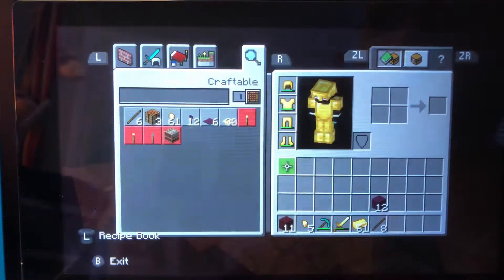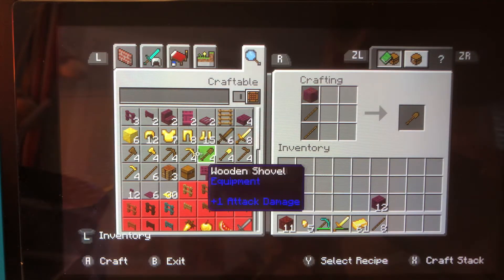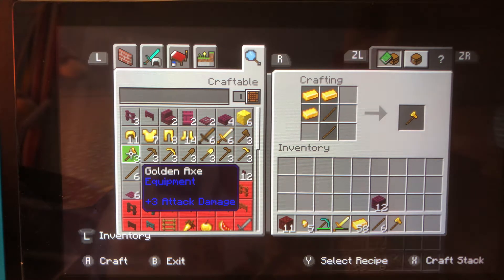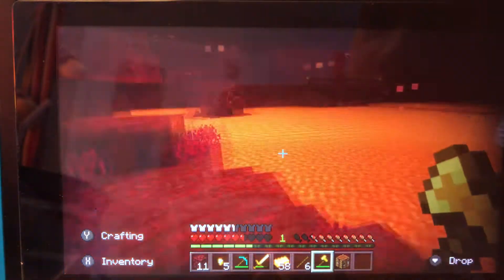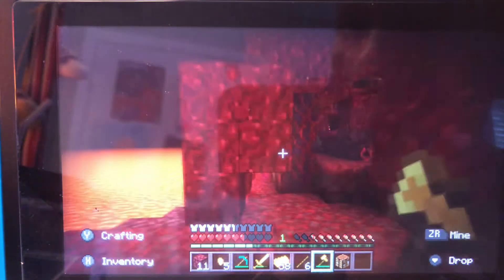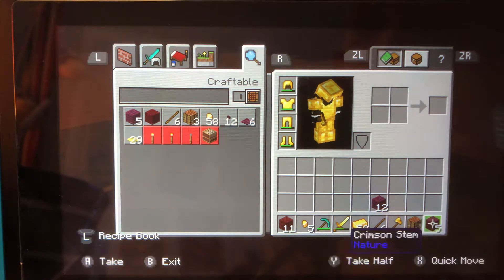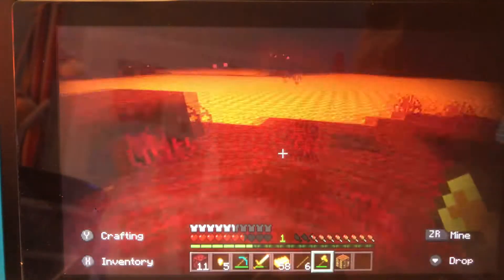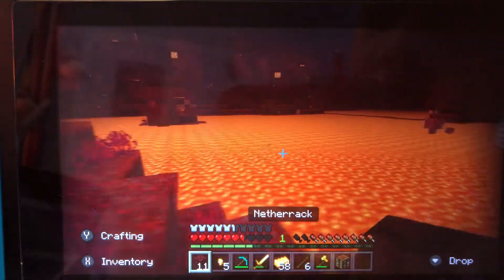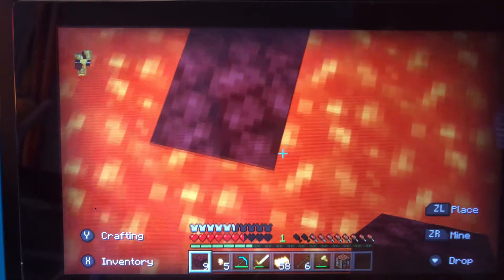I'm just going to give my magma cubes to the Minecraft gods — please accept my sacrifice. I made myself a golden axe. Good thing I have a lot of gold nuggets. I need more wood. I got five wood, I'm going to transform them into crimson planks.